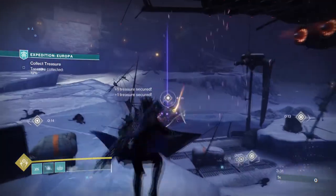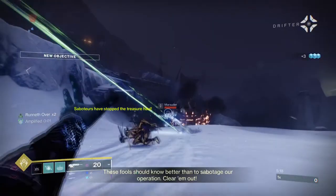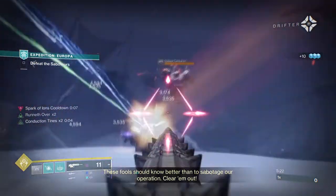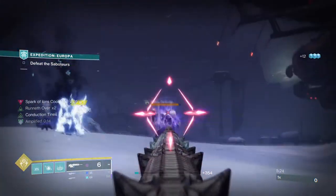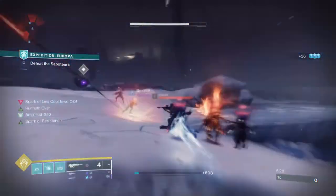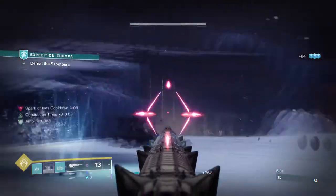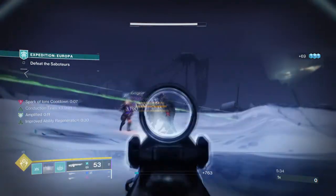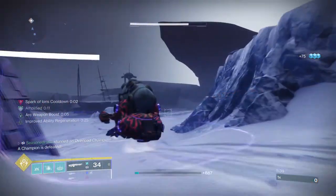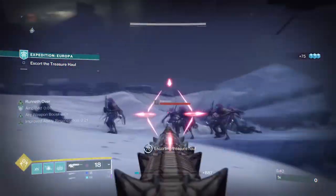Lastly, it's craftable, and this means that once you have collected enough red border weapons of this type, you can go ahead and create your very own version with enhanced traits. Although we do have Point Inquiry, which is another Void Scout Rifle that you can get and craft as well with perks like Demolitionist, Adaptive Ignition, Fourth Time's the Charm, and Frenzy, Doom of Chelchis is just overall better in playstyle, stats, perks, and origin traits.